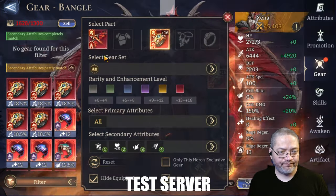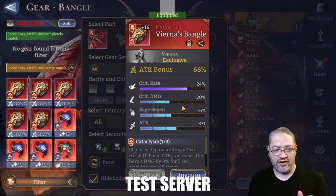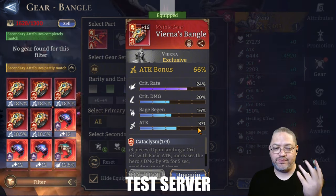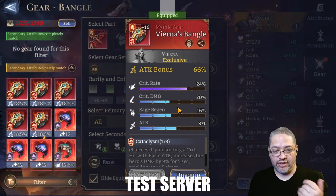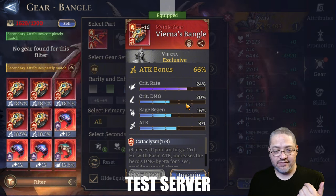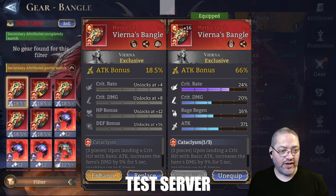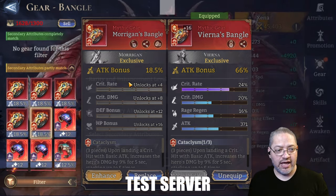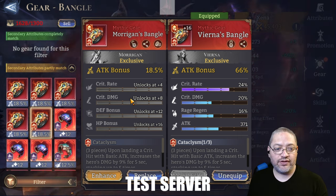For Vierna's piece, the one I saw in the test server is exactly the type of stats you want: crit rate, crit damage, rage regeneration, and attack substats with attack flat. She doesn't need speed since her basic attack speed doesn't matter. This is kind of the perfect piece for her — you could recast if you don't like the rolls, or refine it to boost the crit damage further. The top two fixed substats for Vierna are crit rate and crit damage, which is perfect. Then hopefully you can get rage regeneration and attack bonus to come back to ultimate quicker and deal more damage.